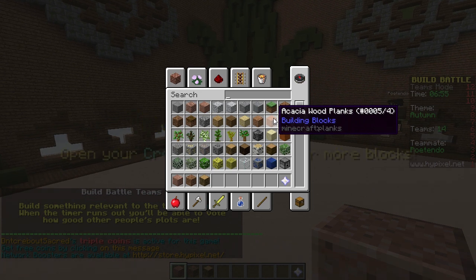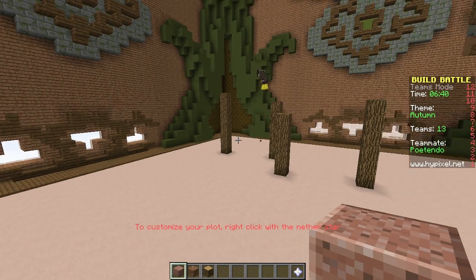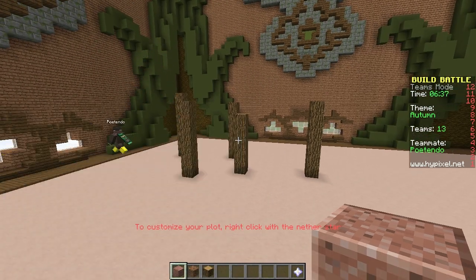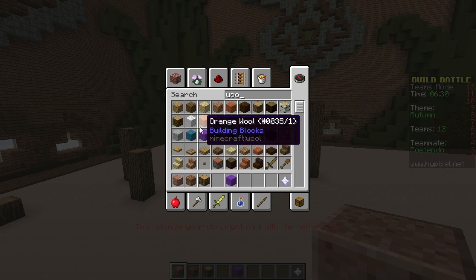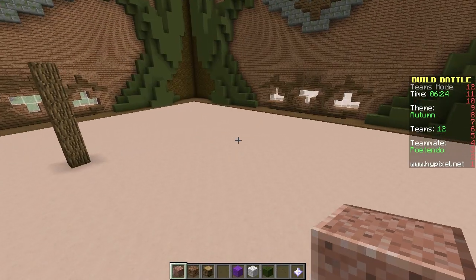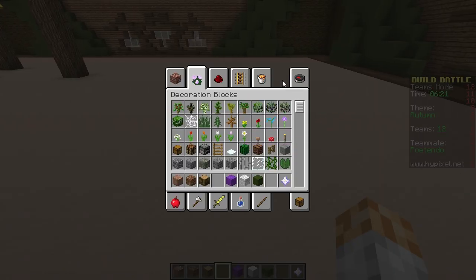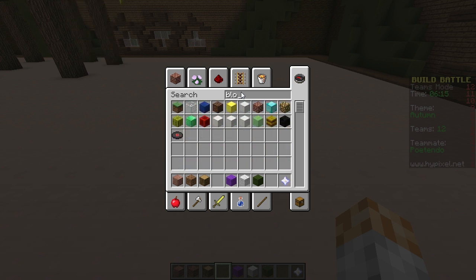Awesome, forest comes to mind but there's not enough — we could make wool leaves. What else is foresty? Like a kite — I searched for kite again, my brain doesn't work this way. You're already building! I often do that. Yeah, I think I started typing horse in the last one, the cowboy one. I figure we can do these logs and then either glass panes for the leaves, or maybe a mix of glass and wool, but that might be too candy land-ish.